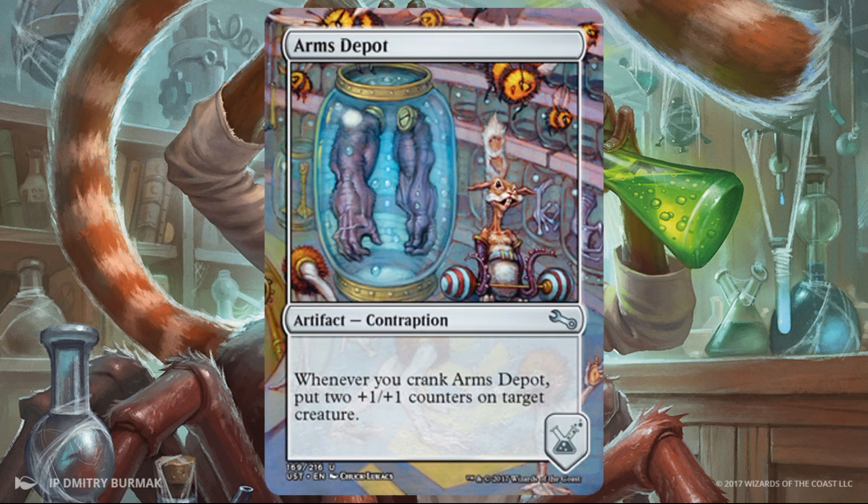Let's talk about these contraptions, because you'll get the big picture once we go into these and understand why having big creatures or having trample is important. This is Arms Depot, an uncommon. Whenever you crank it, you get to put two +1/+1 counters on a target creature. This is actually very good — two counters on a creature every three turns grows something, and if the thing already has trample or some sort of evasion, wonderful. This plays well with creatures with trample, flying, or when you can make something unblockable.